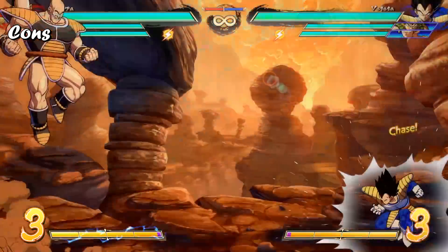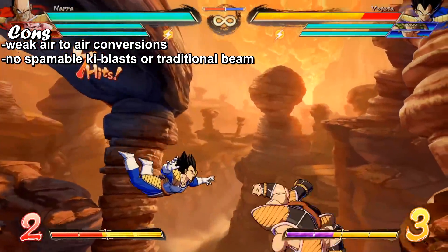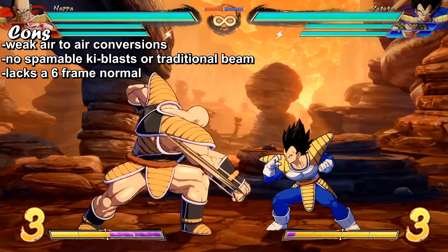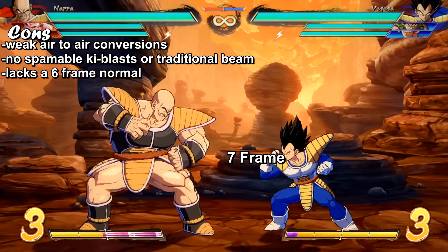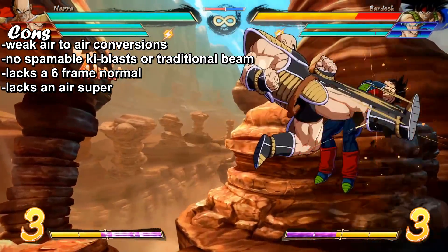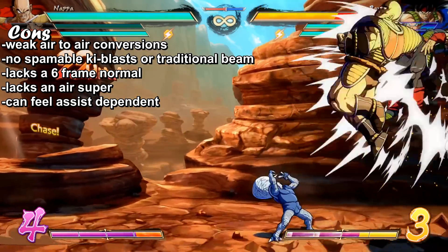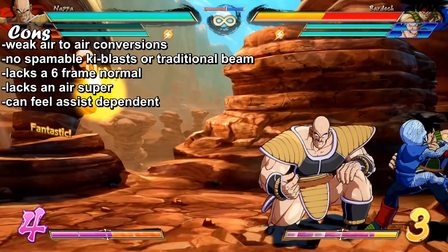What about his cons though? Well, he has weak air-to-air conversions. He has no spammable keyblasts or traditional beam. He lacks a 6 frame normal, so his fastest is only 7 frames. He doesn't have any air supers, but with optimized routes or some meter, this is hardly ever a problem. And he can feel assist-dependent for his re-stand setups and higher damage combos.